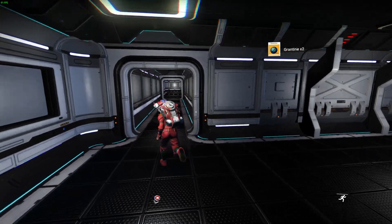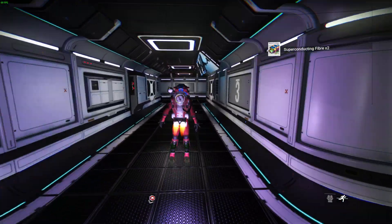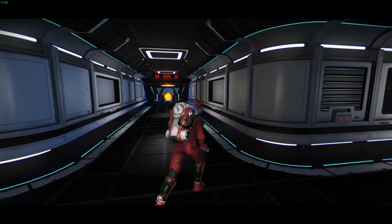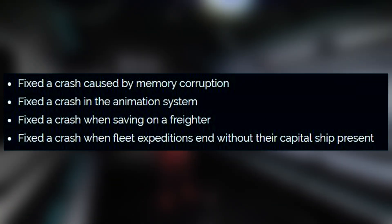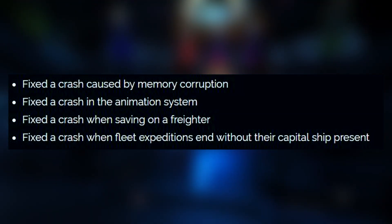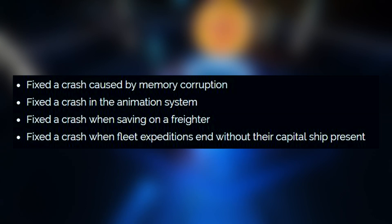Alright, so the first four fixes that come with this new patch are, in my eyes, the most important, and that's because they solve various different crashing issues. For example, we have fixed a crash caused by memory corruption, fixed a crash in the animation system, fixed a crash when saving on a freighter, and fixed a crash when fleet expeditions end without their capital ship present.